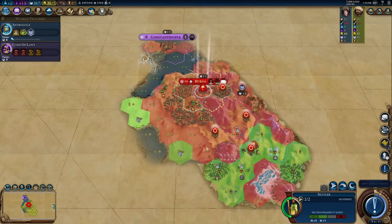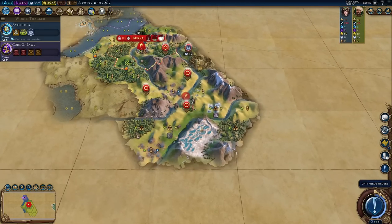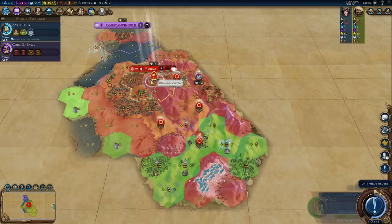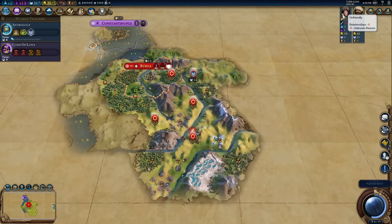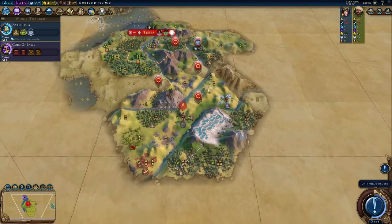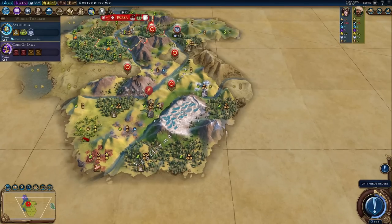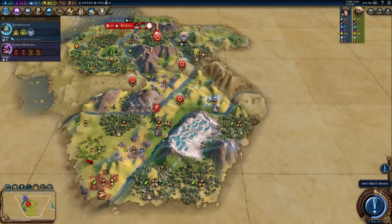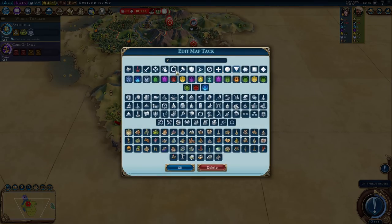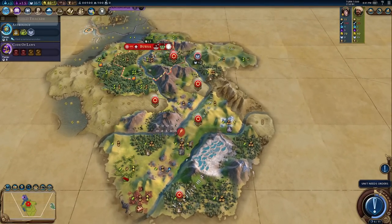There's another geothermal fissure - so many of these tiles are taken up, that is really unfortunate. But I want the Pamukkale area - going to settle down to the south. Byzantium likes me minus eight, probably because they know exactly what I will do to Constantinople if I have the chance. There are more tiles to the south - I can see one, two, three, four major adjacency tiles around this one. I want to make sure all of them are used. This clearly has to be a campus given the geothermal fissure here.